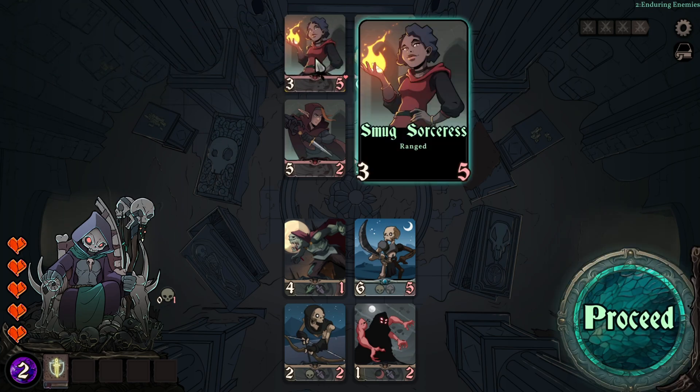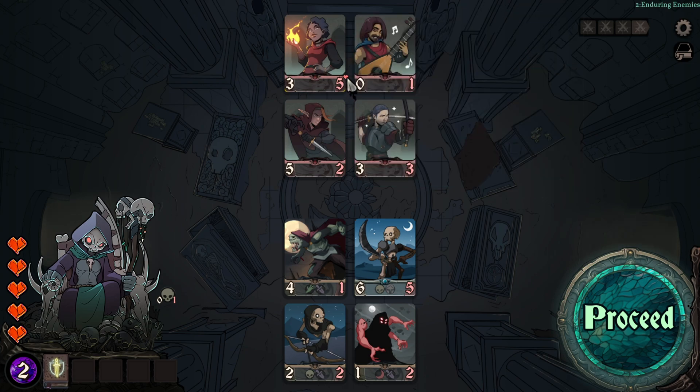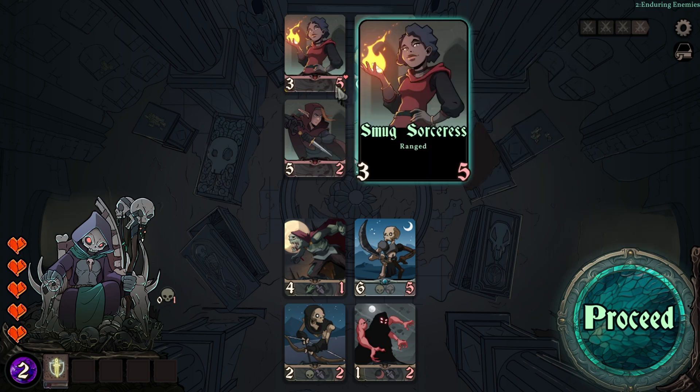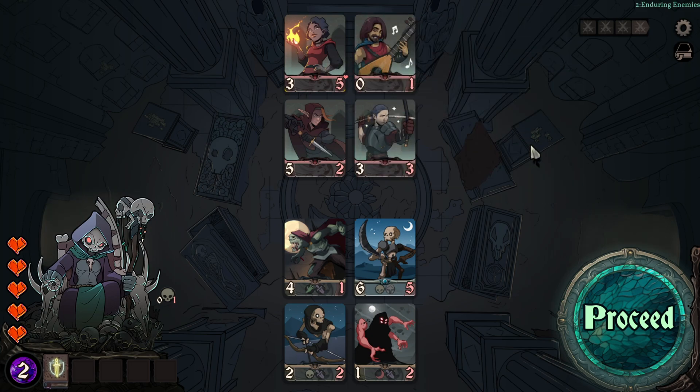Now for the last fight — the general from the corner gets into the fray. She is a Smug Sorceress, ranged, so she won't take damage when she attacks. There is a heart symbol next to her, meaning we need to kill her twice — deal five damage once, then five damage again.